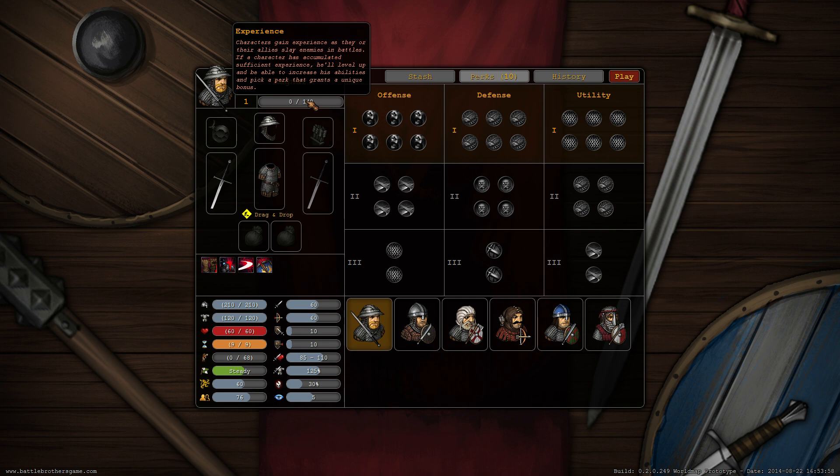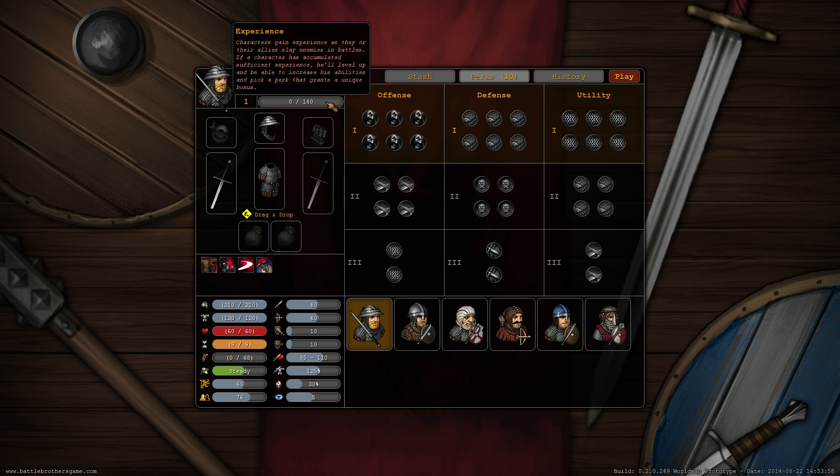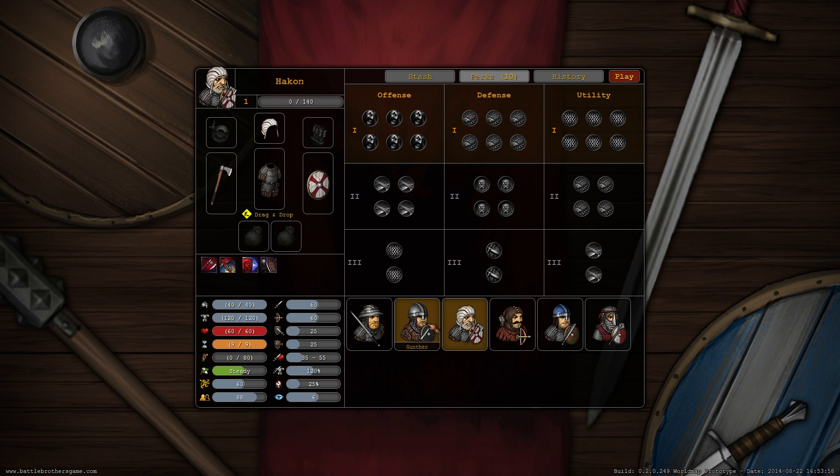You gain experience by participating and surviving missions and killing enemies. With the experience you gain points to put into these perks, and there's a max level of 10 at the moment. This character is level 1 as shown here, but for showcasing reasons we've given all our characters the 10 perk points.